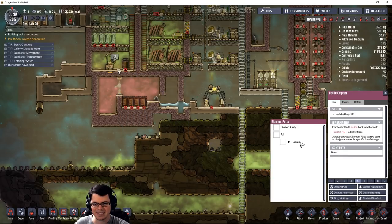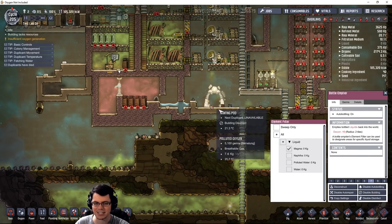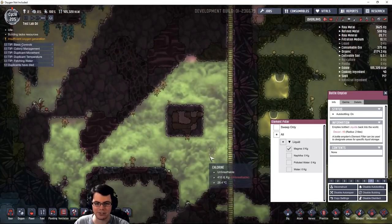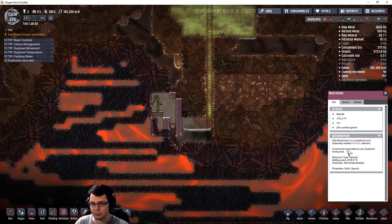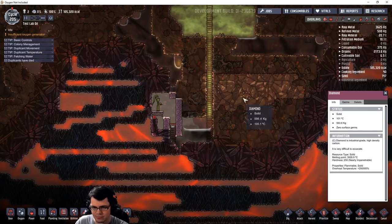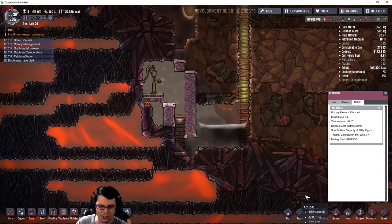I'm going to set this liquid up here. I have magma selected, I'm going to enable auto-bottling, set this up at a high priority. I'll do the other step I need to do within this cycle, and that is dig out some of this abysslite. Next to this is neutronium, and you cannot dig neutronium because it's not going to be excavated by any duplicate mining tool. So you have to keep in mind what you can and cannot mine down here. Diamond is very difficult, but you can get through it — we'll make use of diamond one day, but not today.